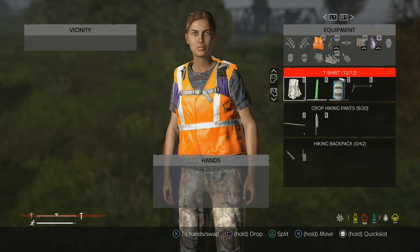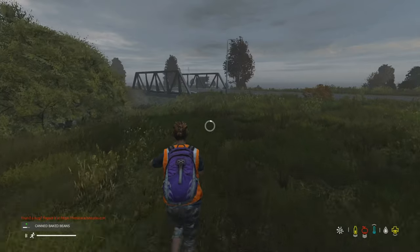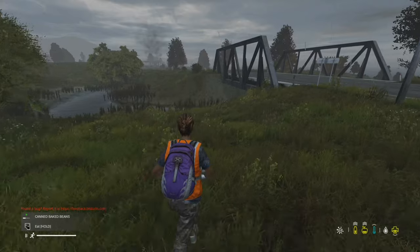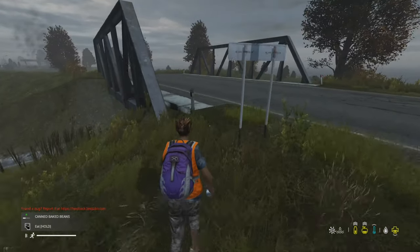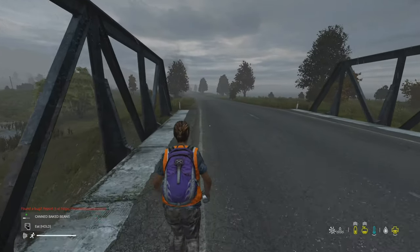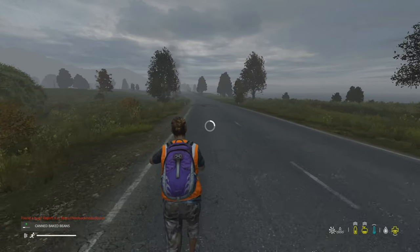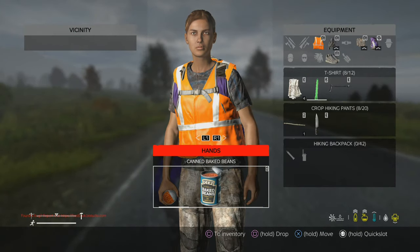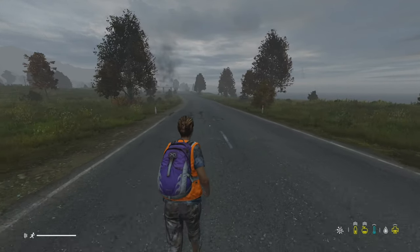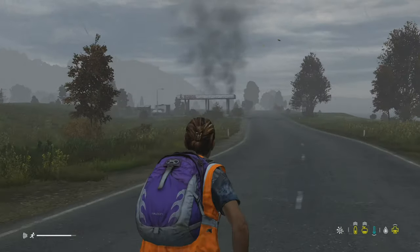We're also losing a lot of our food meter, so we're going to try to top that off. We don't have a lot of food and it's going to burn through fast, so we have to be careful getting to our next spot. There is smoke in the air too, which is not a common sight — it means somebody was shooting the gas canisters and hitting them, causing explosions. Something you should take with a little bit of caution.